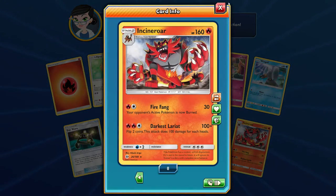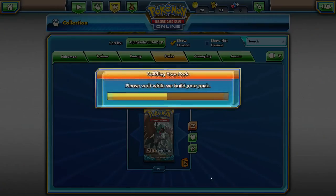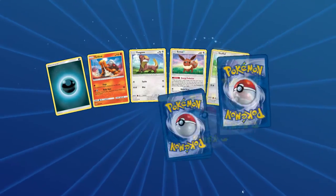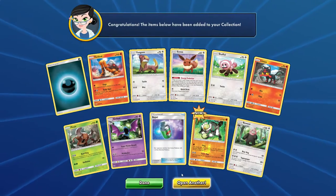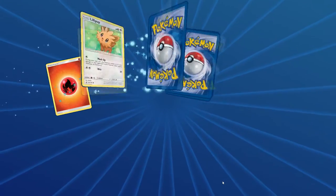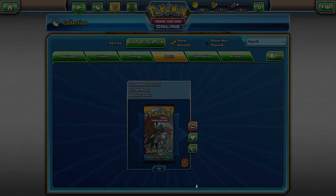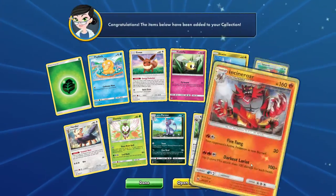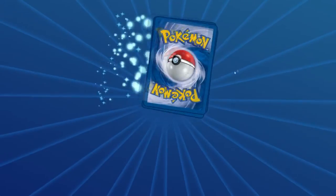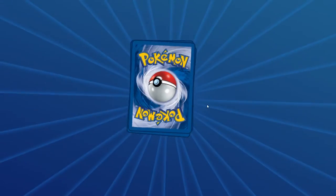Another Incineroar — our eighth one. Reverse on a Rock Wurmple and another Brock's Grit — our second one. This is our last pack. Passimian Reverse — very cool. You know what guys, we're going to open them all! I can't do this, I've got to keep opening them. That was too much fun — we're going to open the rest of these. Hopefully I don't regret it. Crobat and a Cierna. Another Incineroar, our ninth one. Hopefully we get at least one or two more Ultra Rares for opening the rest of these up. Could you imagine if the Ultra Ball is in here?